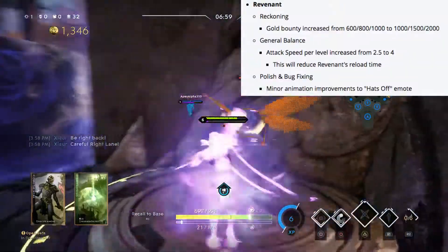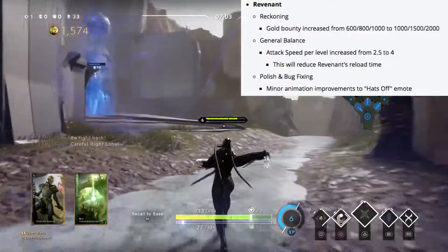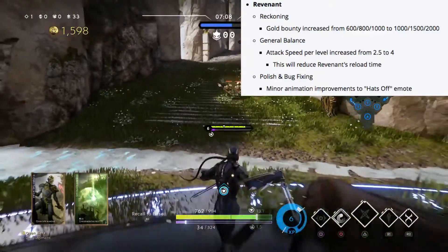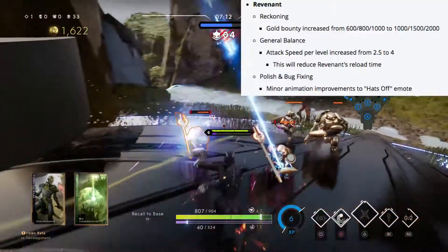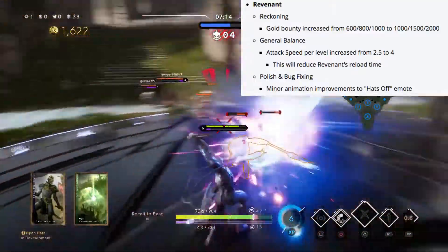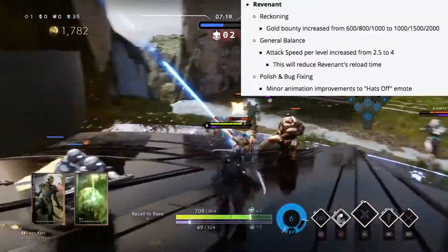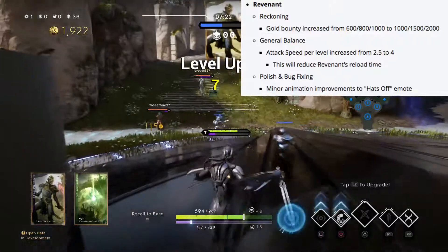Revnet's reckoning bounty increase is now going from 6, 8, and 1000 gold up to 1500 and 2000 gold. He's getting an attack speed per level increase from 2.5 to 4, which will also reduce his reload time. Hopefully this will bring Revnet back — his reload is just not in a good place and it makes him one of the harder carries to sync up with.